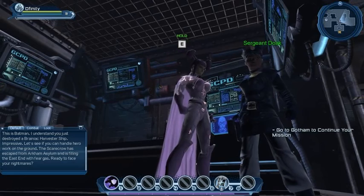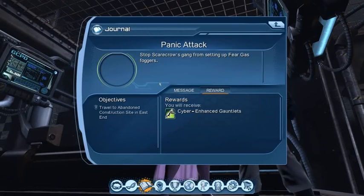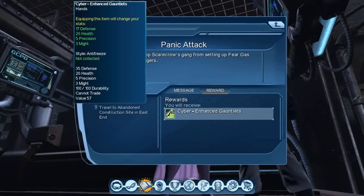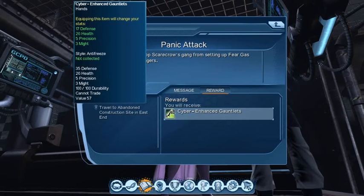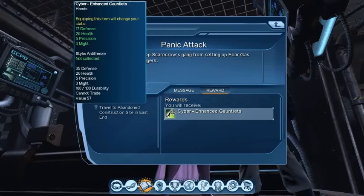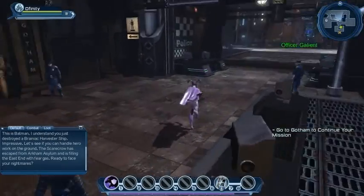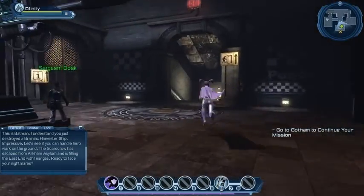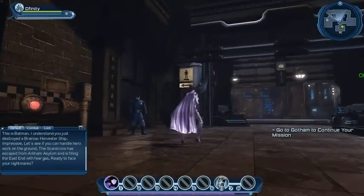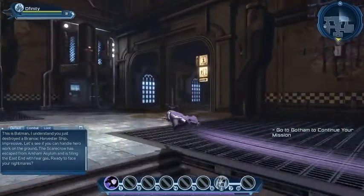The quest sends us to Gotham. Looking at the journal 'Panic Attack' — we need to stop Scarecrow's gang from setting up fear gas foggers, and we'll get a nice set of gloves as a reward. Since we're brand new, everything's going to be an upgrade. I do remember having to deal with Scarecrow in the beginnings of our other toons as well, so it's nice to go back.